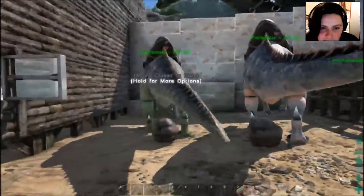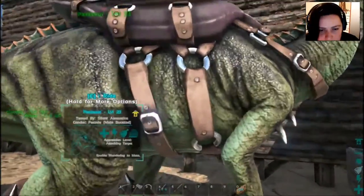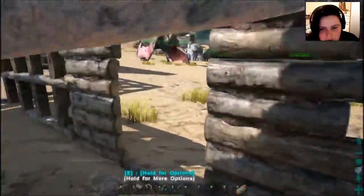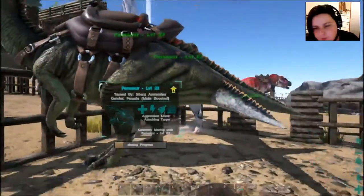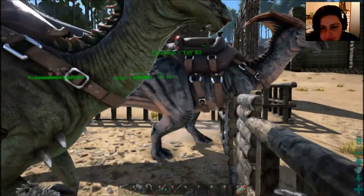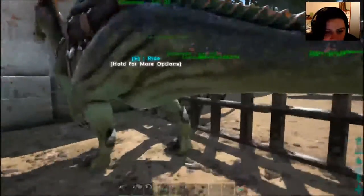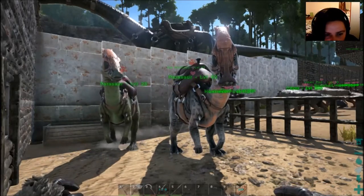Hey, it's CG here and we are playing ARK: Survival Evolved. I'm going to breed these two lovelies — I tamed the female, level 23, in the last episode. They seem to know where the door is but can't get out. I whacked them in here. That used to work on anything wandering around, but now it only works on one dinosaur at a time, so anything too big won't be affected. Anyway, we are taming — this is gonna take forever. I'll be back once she lays the egg.